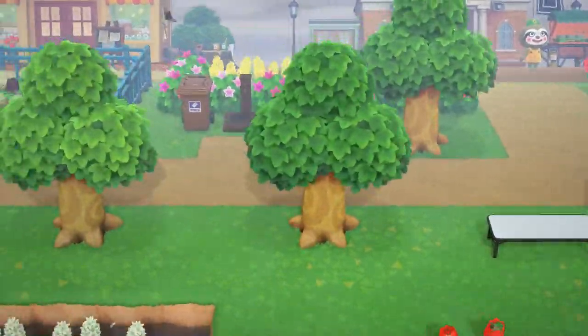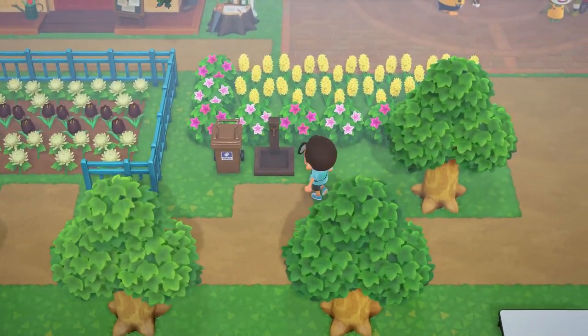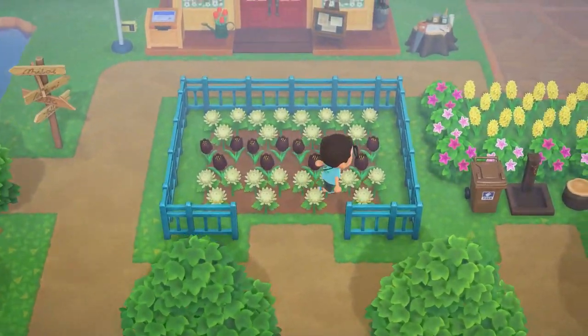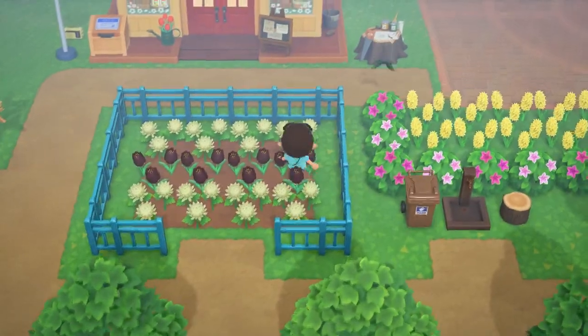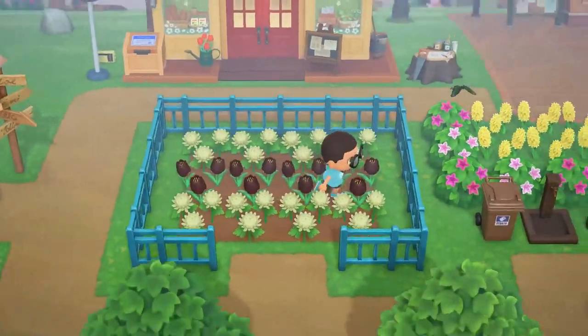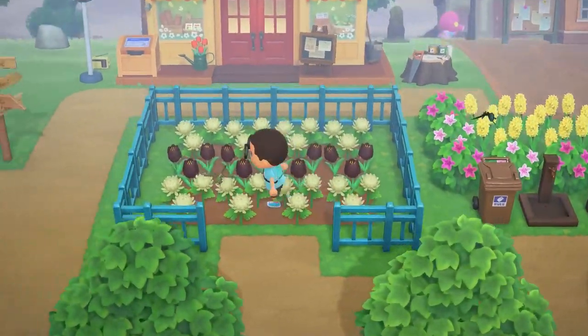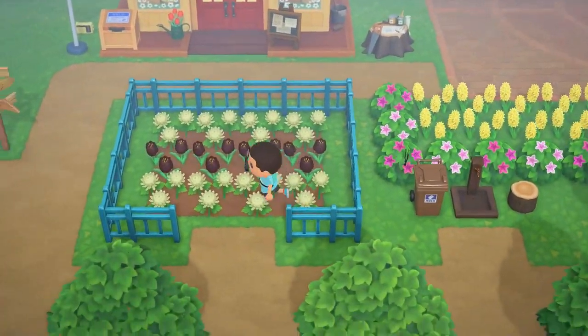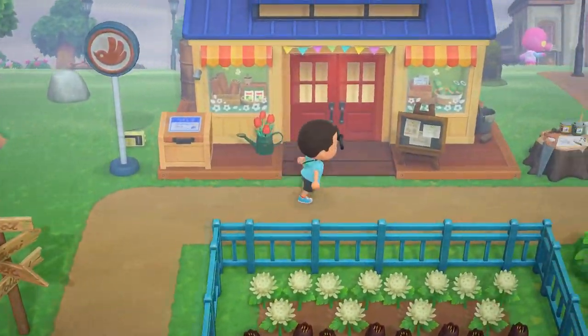Over here we have a garbage can, a nice little fountain, and a place to sit. Here's my new addition that I made yesterday — a nice little garden. I love the color blue, so I thought this would be really nice and unique, especially with my black tulips — my hybrids — and setting them off with these white flowers. I think this is a really cool look right in front of my Nook's Cranny store.